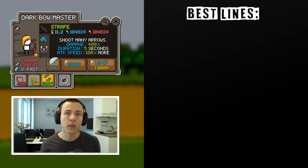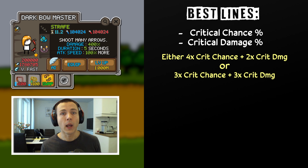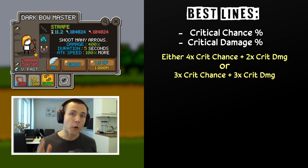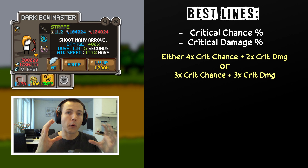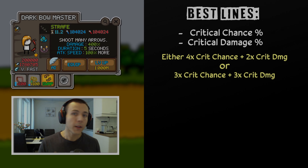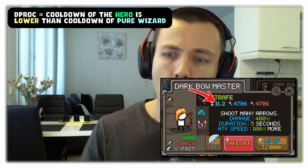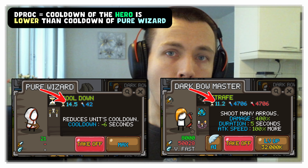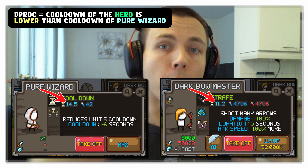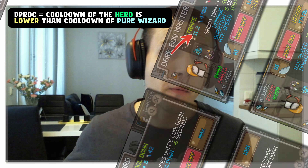The best items for Dark Bowmaster are critical chance and critical damage lines. In an ideal world, you would want to have three critical lines on both items — that would be like four critical chance and two critical damage lines, or three critical chance and three critical damage lines in total across both items combined. Now while the critical damage and critical chance lines are the best, in early game it could be beneficial to include a couple of cooldown lines for your Dark Bowmaster as well, because that could make your Dark Bowmaster be able to double proc. What that means is that the cooldown of Dark Bowmaster would be lower than the cooldown of Pure Wizard, allowing you to cast the Strafe ability more often, allowing her to deal with enemies more reliably and consistently in early game, before you get your Pure Wizard's cooldown lower as you progress through the game.